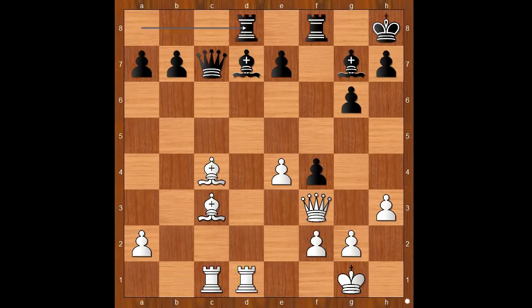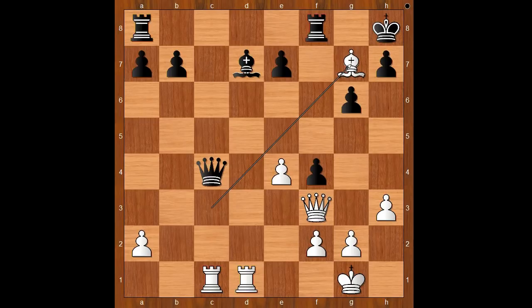Queen to c7, rook from a to c1, rook from a to d8. What happens if queen takes bishop? Then bishop takes g7 check, and after king takes bishop, rook takes queen.